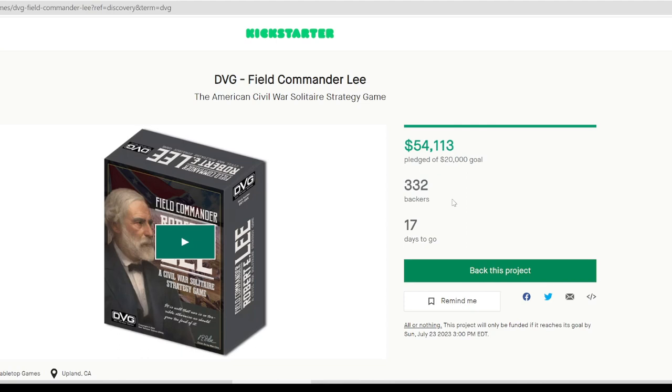It's already hit its $20,000 goal, so it's going to be printed. DVG has an unparalleled record of getting their games published through Kickstarter. The only thing is they usually don't deliver when they say they're going to deliver — there's always something that comes up, whether it's shipping, printing, or rules that need to be changed. They're always trying to make sure the product is as high quality as possible. They say it's going to be January 2024, but based on their history I'd expect it more in the springtime.